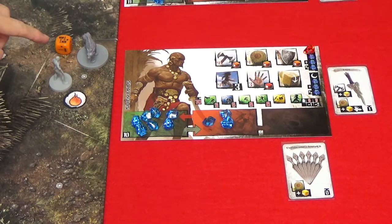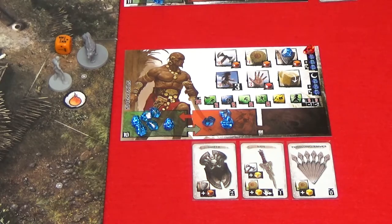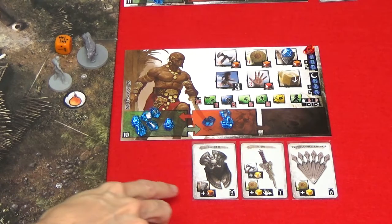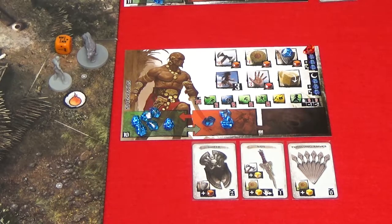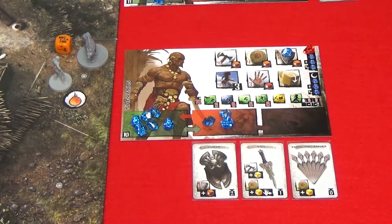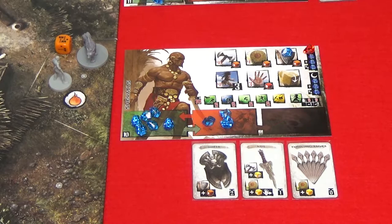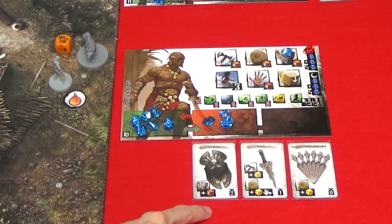When a hero is attacked and after attack power has been determined, the hero can defend. So let's say the hyena attacked and rolled a two. The hero chooses to defend or not. If they choose to defend, assign one or more gems from the reserve zone to the guard space. The hero can choose one equipment card with a guard bonus such as a weapon or shield. For each gem assigned, the hero rolls one die of the type shown on the guard space plus the die shown on the chosen equipment card — so two orange dice: one from the guard action and one from the shield.